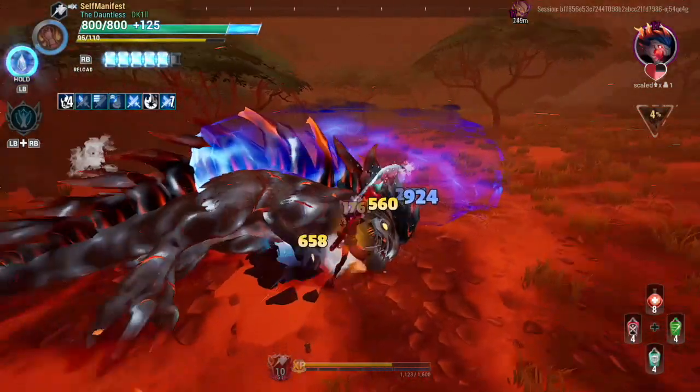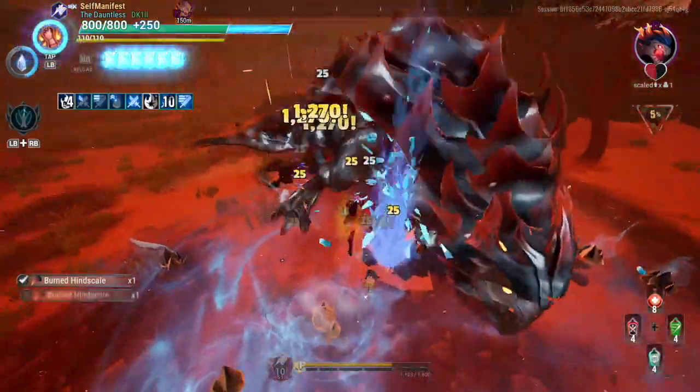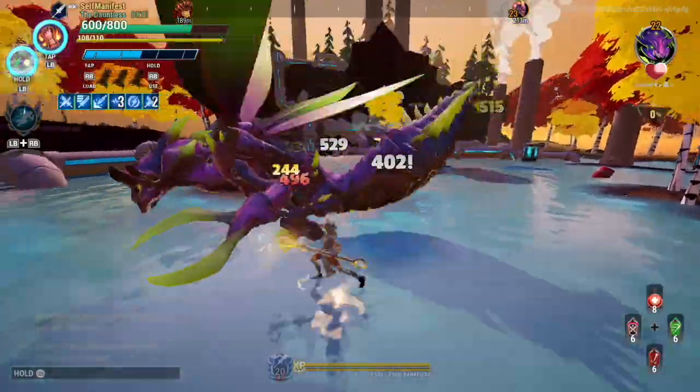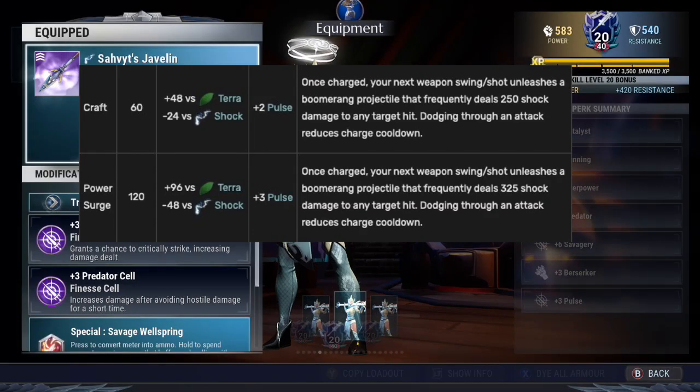When it comes to the unique effect, every weapon has their own relating to the behemoths they're crafted from. The unique effects only have a crafted and a power surge related stat. For example, crafting Savit weapons is considered a tier 3 weapon, so their power rating is 60, they have a plus 2 pulse perk stat, and a unique effect that does 250 shock damage. Once power surged, the new values will have a power rating of 120, plus 3 pulse perk stat, and 325 shock damage unique effect. So power surging weapons increases power rating, perk stat, and unique effects.